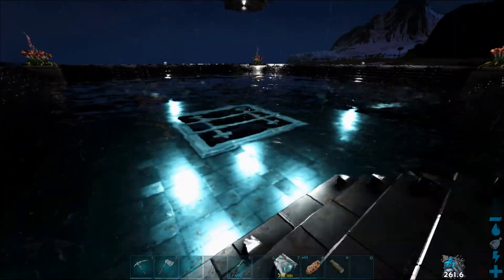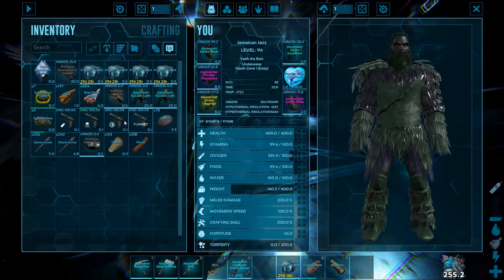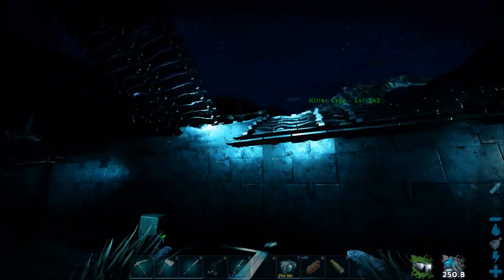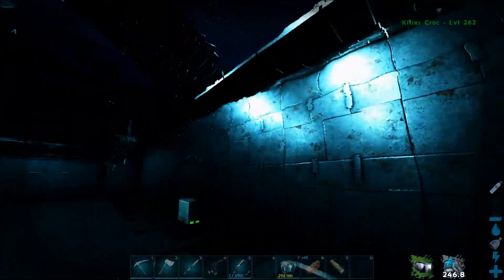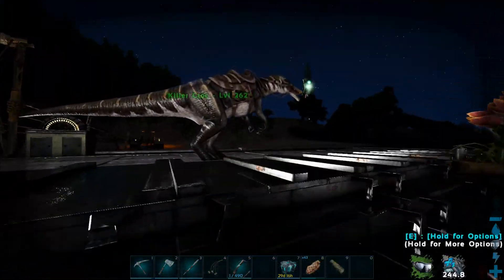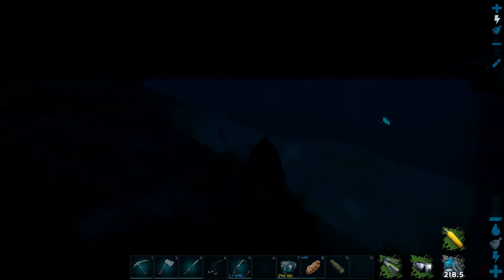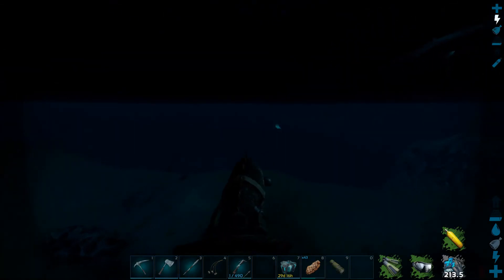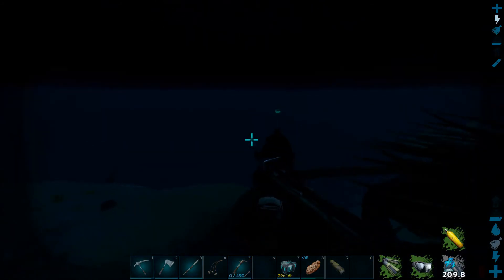Let's do a comparison of what it looks like underwater without the mask versus with the mask. It's just a little bit clearer — it doesn't get rid of the murky effect completely, but it makes it a bit easier to see underwater. As you can see, you can spot the megalodon in the distance a little better, but it's nothing too broken.